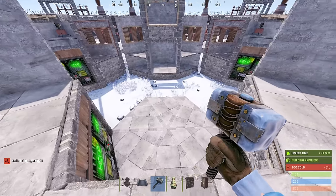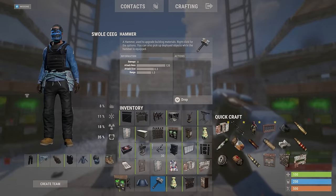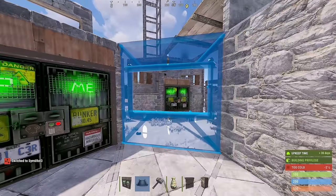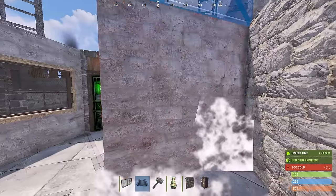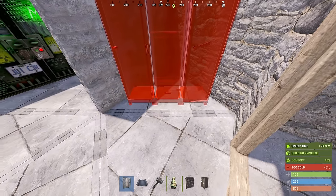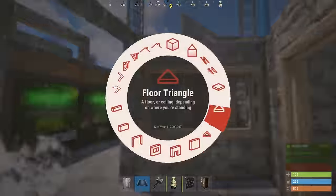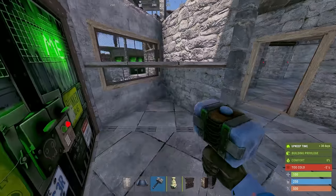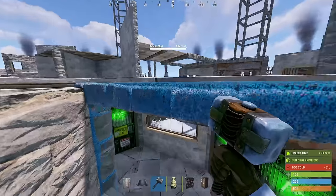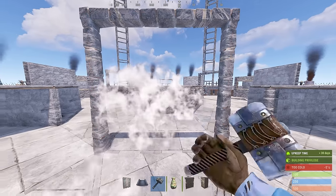The most important turrets for the base are the ones that guard your entire compound — especially with bolties in them. Once those are done, ensure you have the three turrets on the roof. After that, move on to the inner compound turrets to keep the base safe. Now let's build up the sides of the base. Switching to three-sided symmetry, we're going to have our front entrances. Place a door frame here with a double door for now, windows here and here, a wall on the inside, and a locker. Place another door frame here and close this in.